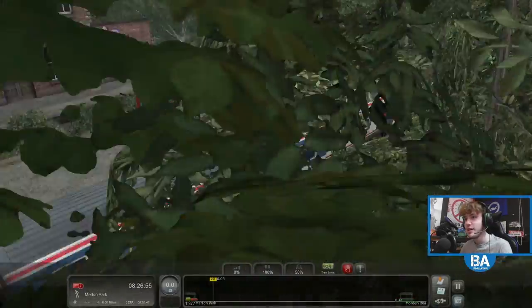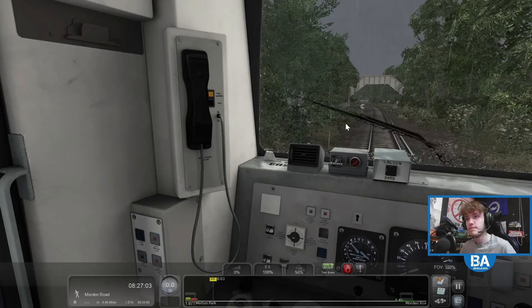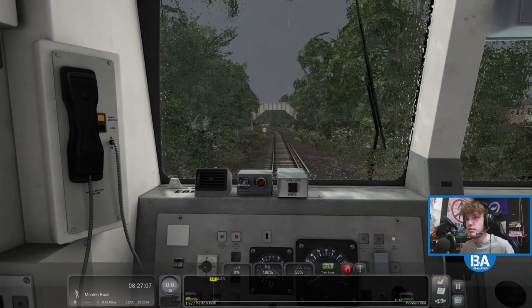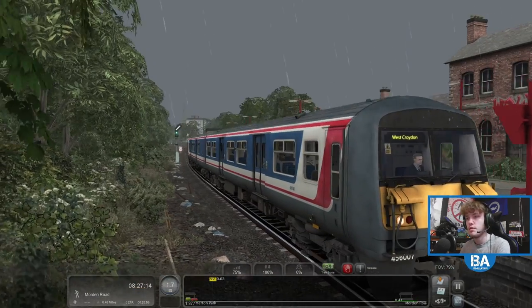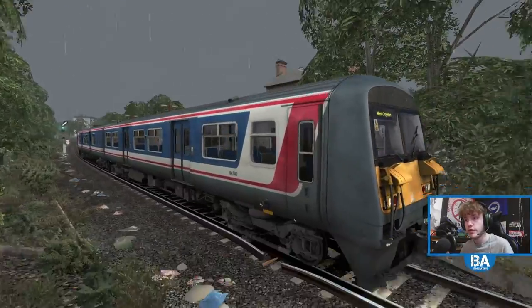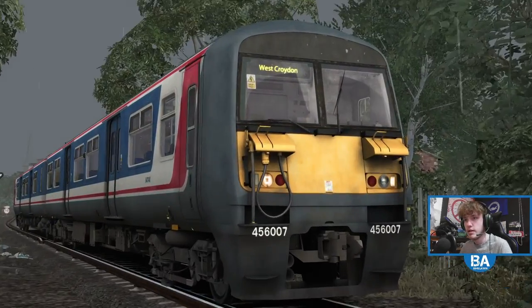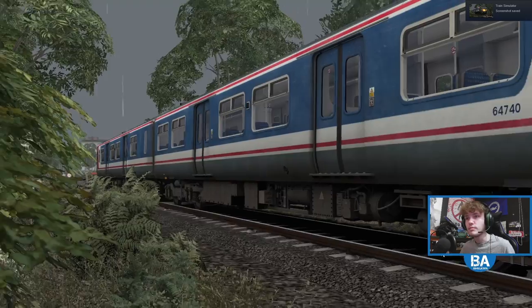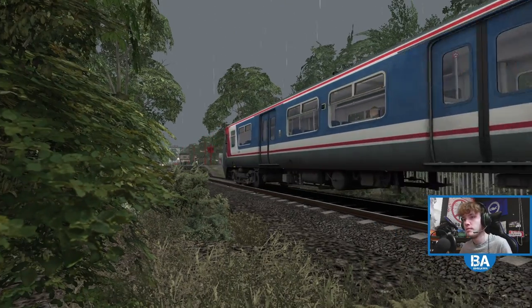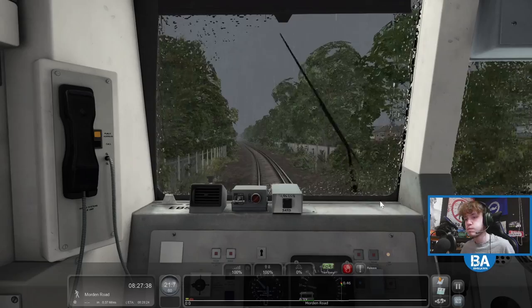This is Merton Park. You've got the digital clock - that's probably the only modern-ish thing that looks okay. Back in the 456, I've really been enjoying driving it since that first run on the South London Network. Let's get a nice little screenshot. That's how you turn on the lights - and off we go, up to 60 on a slightly quicker section.